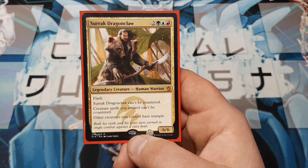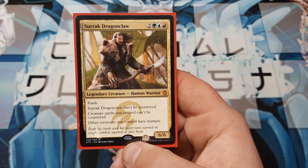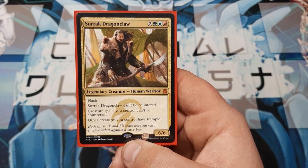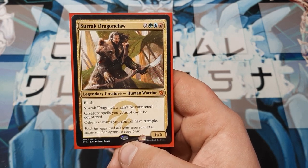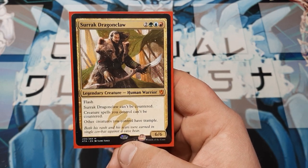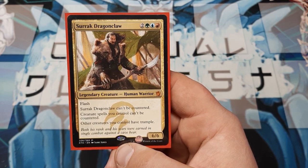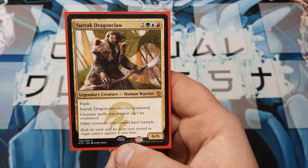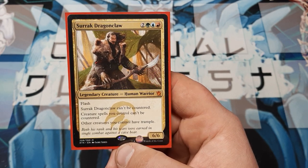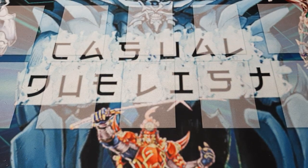We need the control piece, so we are going to play a copy of Seerc Dragon Claw. He has Flash, so even though he's a creature spell, he may be played any time as an instant. He cannot be countered — so he's making it to the field no matter what. Creature spells you control also cannot be countered. And then all other creatures you control have Trample. He's a 6/6 on five, he's rainbowed out, but he's going to help with all the Ferocious triggers and make sure we can't be countered.